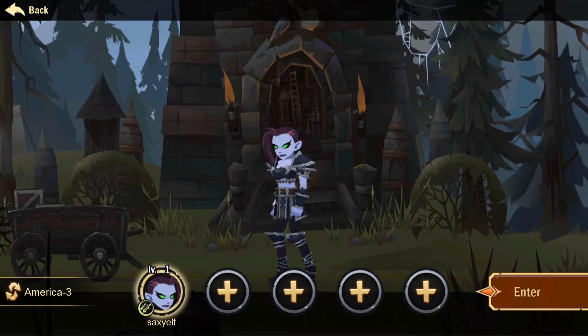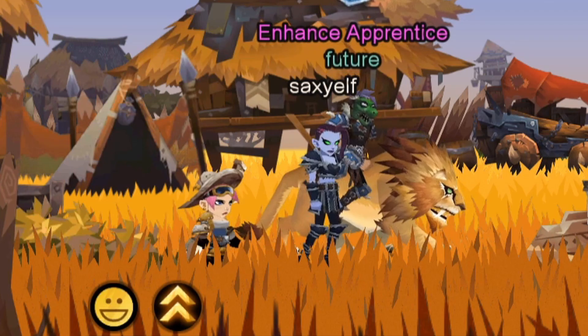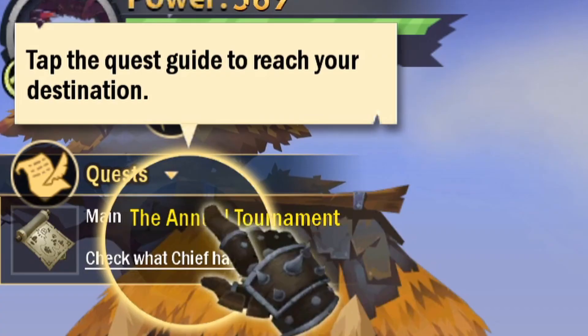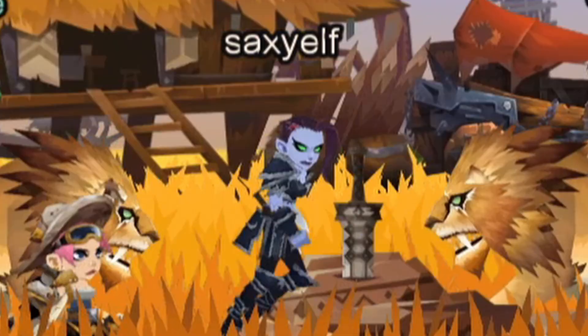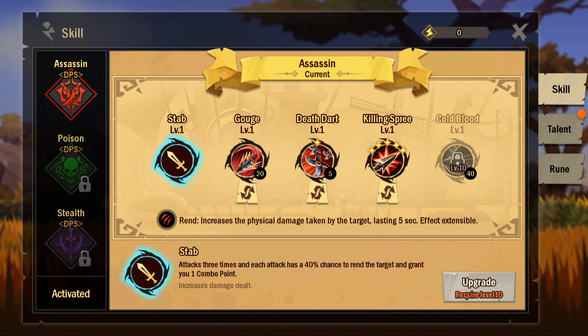We've logged into the game. There are people running around on mounts, there's a gnome right there, and we've got a quest to go to the annual tournament. Our parents look so proud. Let's look at our abilities.